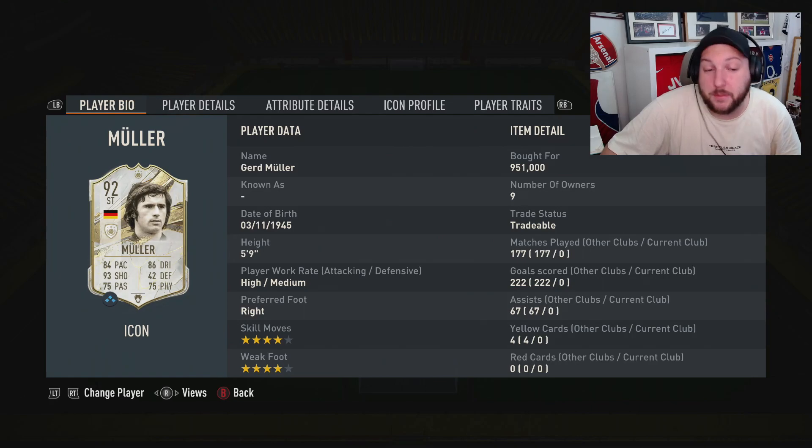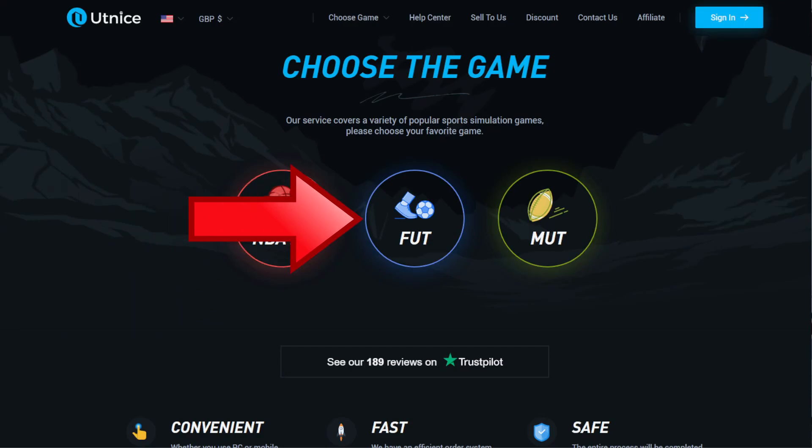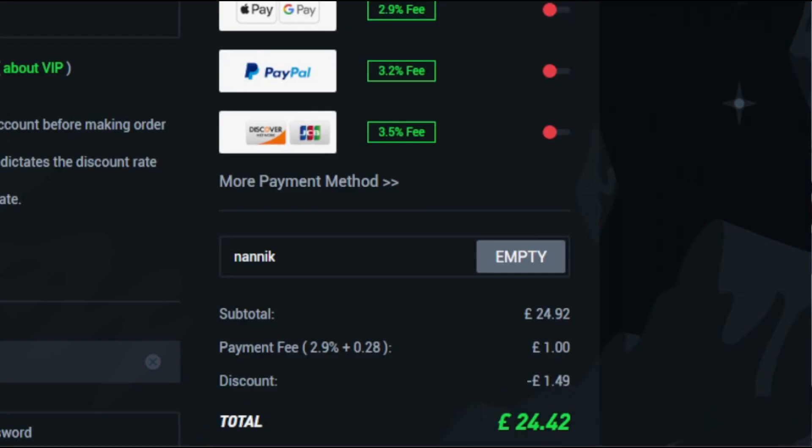But first a word from today's sponsor — are you tired of playing sweat teams? Make sure you go to alt nice, select FIFA 23 coins, choose which console and how many coins you'd like to buy, select your payment method, and don't forget to add code NANIC for six percent off on all orders.